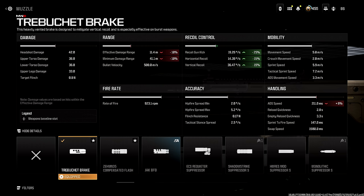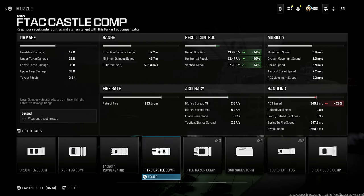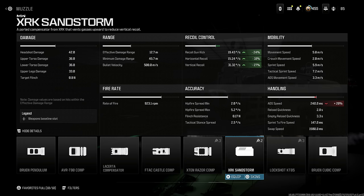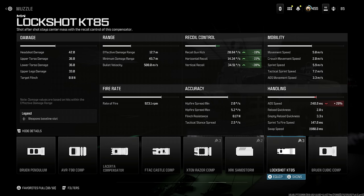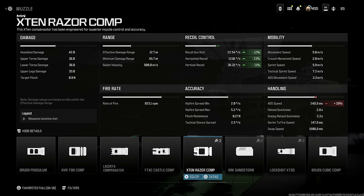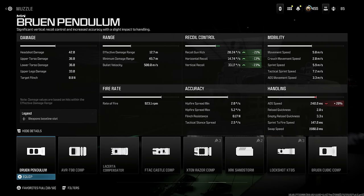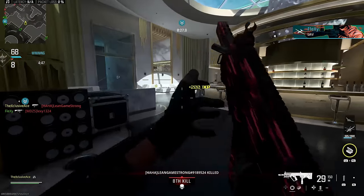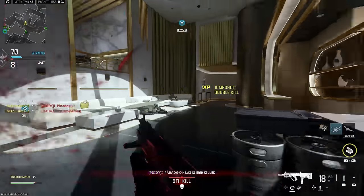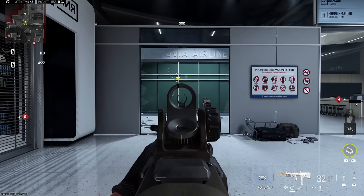This is a better all-arounder compared to the Modern Warfare 2 recoil muzzles, outside of the Jack BFB. Previously those MW2 recoil muzzles were your best bet for controlling recoil as much as possible. While you can still get more specialized with those — leaning more toward vertical or horizontal — as an all-arounder for just reducing general recoil, the Trebuchet tends to be the better option, especially because it has significantly fewer downsides compared to those MW2 muzzles.